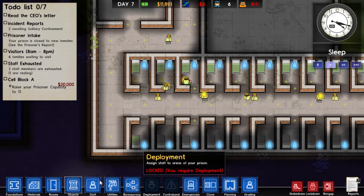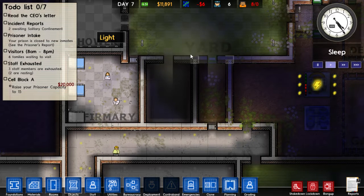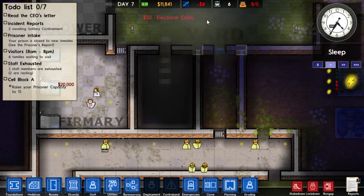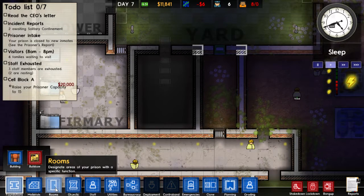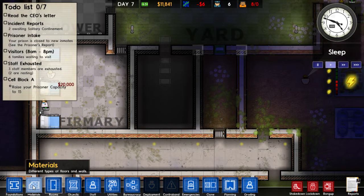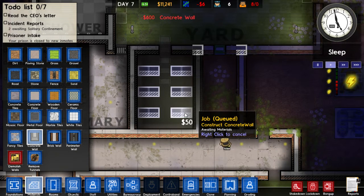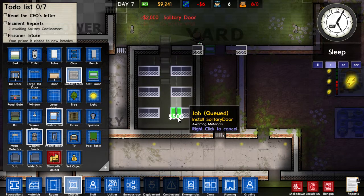Alright, it looks like things are back to normal pretty much — still getting a weird... okay good. I noticed right here it says incident reports: two waiting for solitary confinement. So I thought, why don't we make this right here solitary confinement? We need a little wire to run this way. We are running really low on money — losing six dollars a day, which is not profit. Solitary doesn't have a size requirement, it just needs to be surrounded by a door. So let's have a couple of solitary cells in here — we'll use concrete walls. That's enough for eight cells. All they need is a solitary door. Oh my god, these doors are expensive.